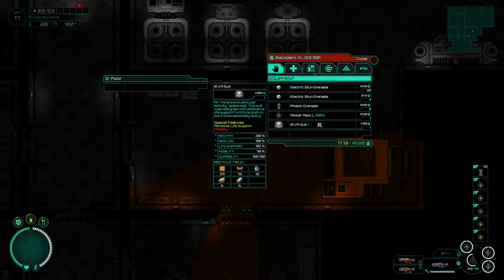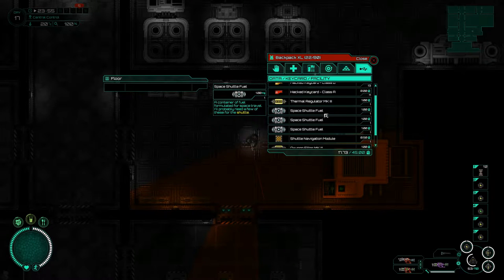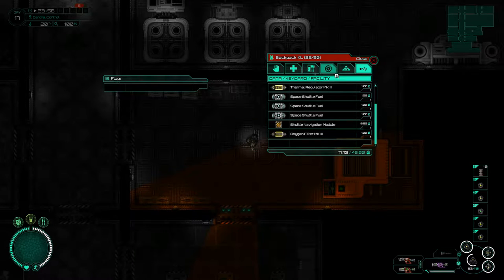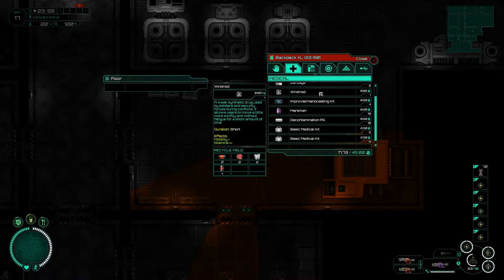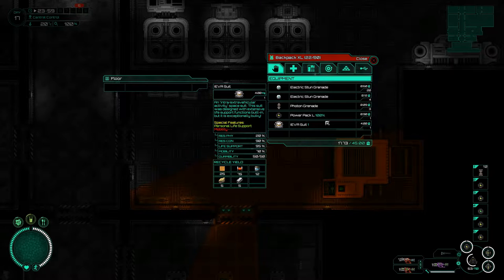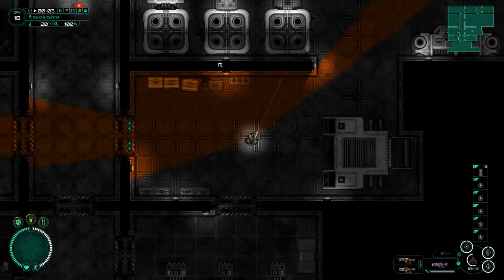We have our spacesuits, we have three rocket fuel, we have filter and regulator in case we need them, the navigation module, nothing extra that we don't need, all medical supplies seem okay, all power packs are okay, and all our weapons are in okay condition.